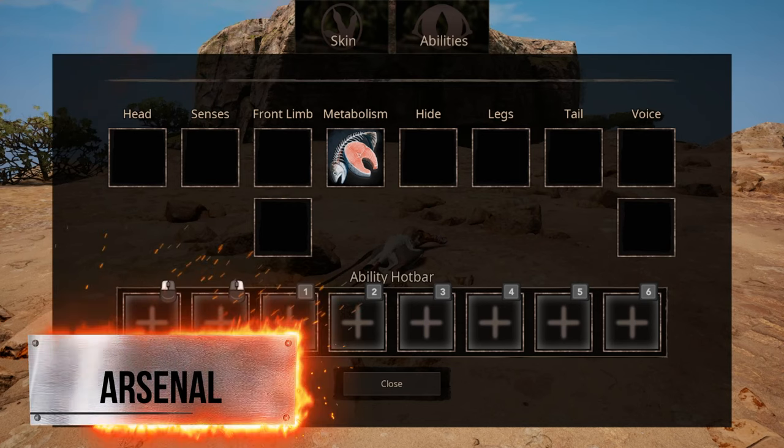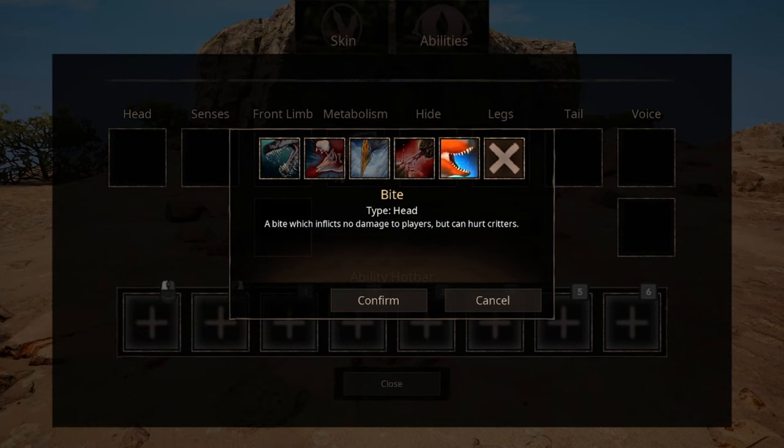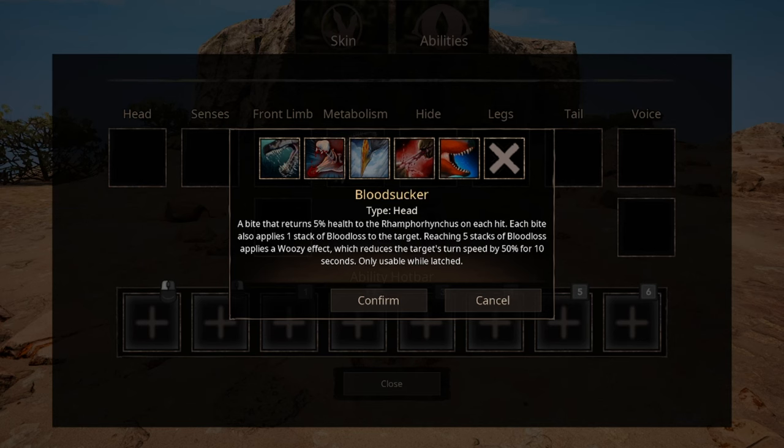It has one slot for head ability, but it has five options. The first one is just your standard bite. However, this one is a bit unique — it does no damage to players. It can only hurt critters and other AIs. The second option is a new ability: Bloodsucker.